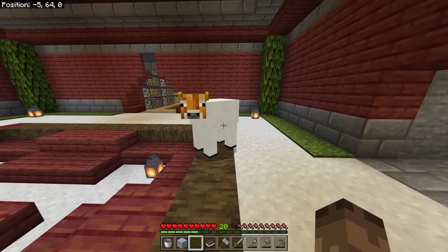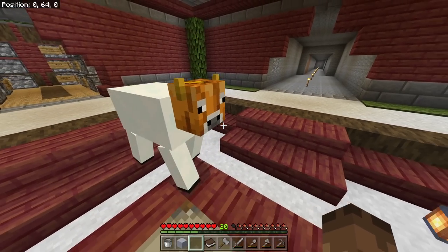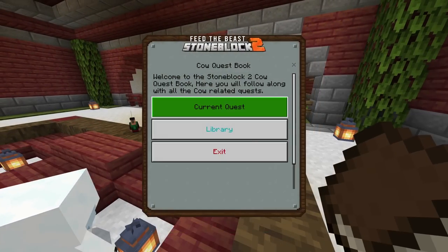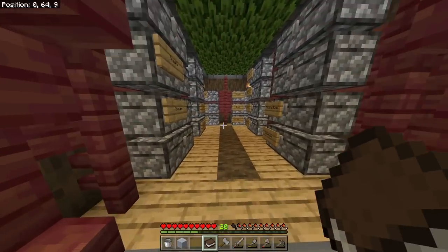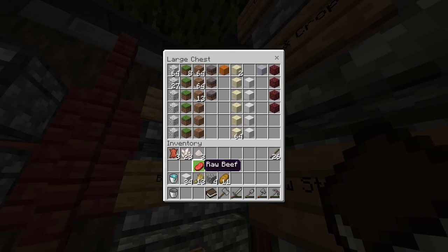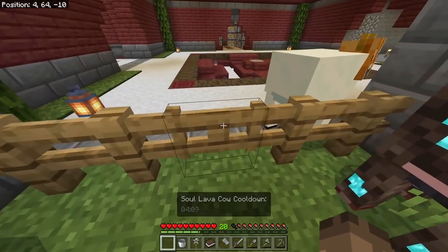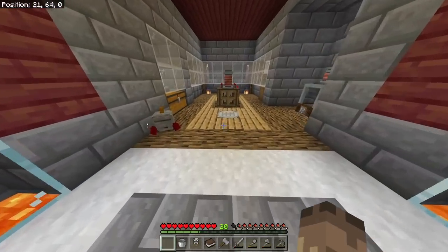Oh my god, I forgot how cool this cow looks - it looks like a snow golem! That is hilarious. The cooldown on this one is pretty fast so it won't be too bad. I think I need to get a powdered snow bucket. Pretty easy to do, should just be a bit of a waiting game. I'm just waiting for the snow cow to finish its cooldown, but I'll grab another bucket of this stuff. That means I can make two of these now, which is amazing.